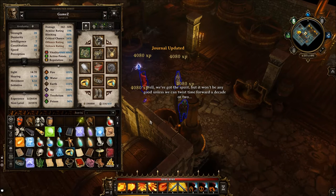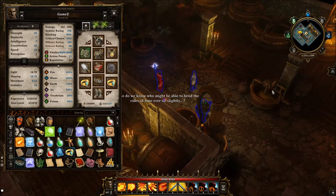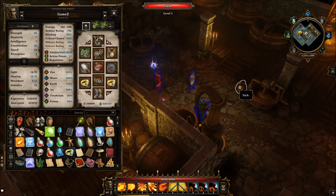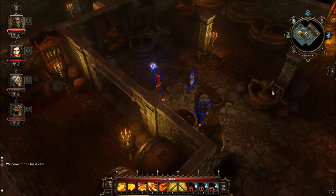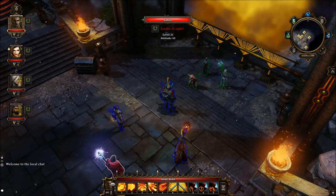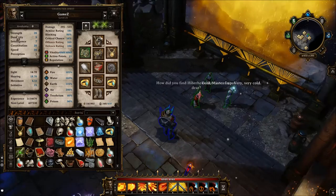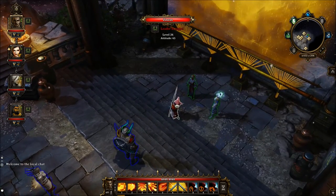We've got the spirit, but it won't be any good unless we could twist time forward a decade or two. Who do we know who might be able to bend the rules of time ever so slightly? Of course — now what you need to do is port to the End of Time once you have obtained the spirit. Teleport to the End of Time with the spirit in hand and find our beloved Zigzag. With the character that has the spirit on him, talk to Zigzag.